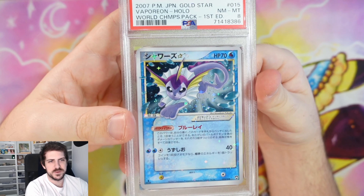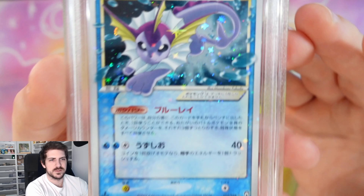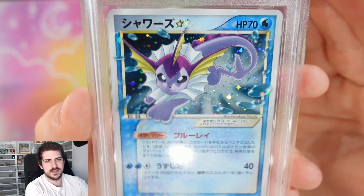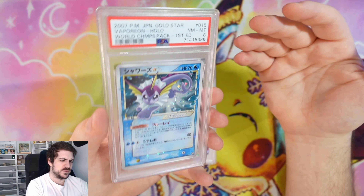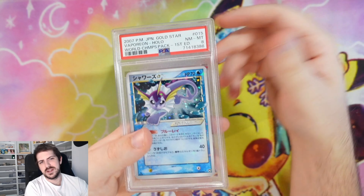This is not a part of the PSA return, but I just wanted to show off this shiny Vaporeon Gold Star. It's such a pretty card — World Championship Pack. Different to the Play Promo Japanese Gold Stars. It has the holo underneath and then the full holo on the front. Throughout the weekend I've gone through my store and repriced a few cards, stuff that I put up a long time ago that was a little bit too much, or at a time period where prices were a lot higher. So if you're looking for something, maybe I might have a better price now for you.